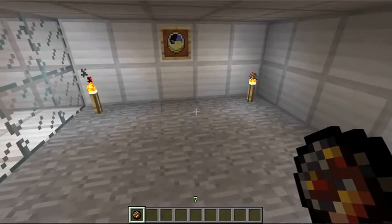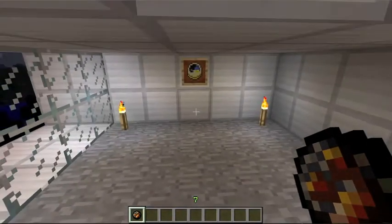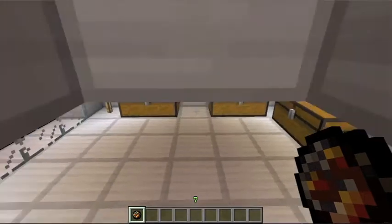Here is a vacant room — I don't have anything for it yet. This is the food room where I get all the stuff.